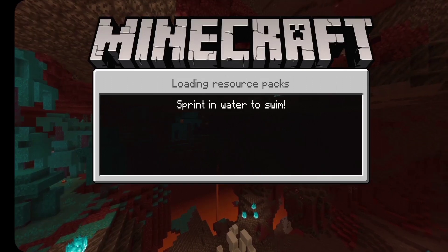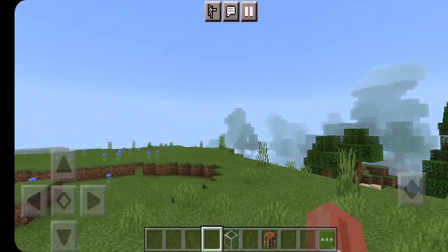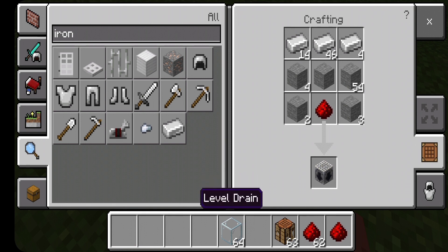After creating the world, first I will tell you about the level drain. The level drain is used to store your levels. To craft it, you need 5 stones, 3 iron ingots, and 1 redstone. Then you will get a level drain.